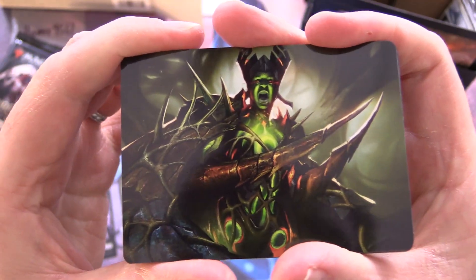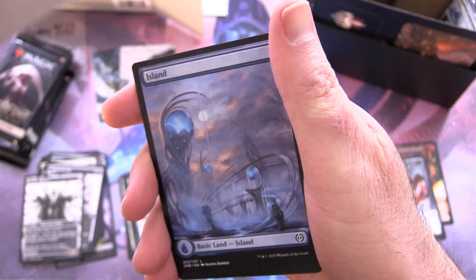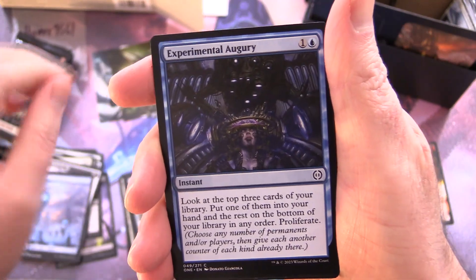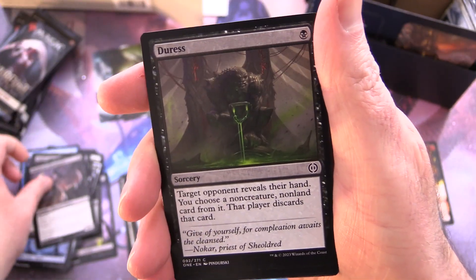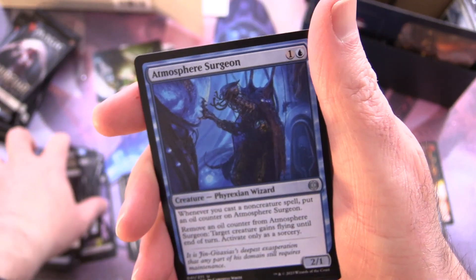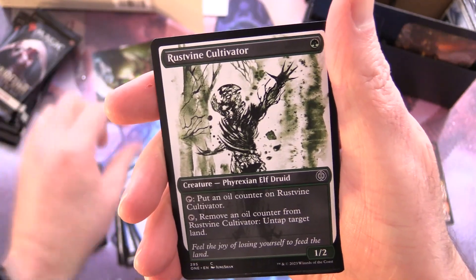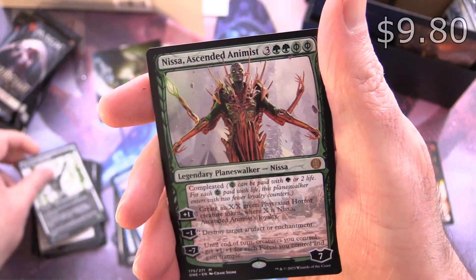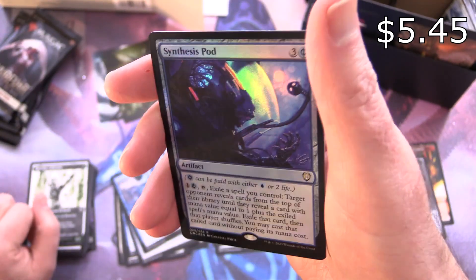Pack three — a bit of a slow start. This is Mantis something or other — Mazes Mantle, okay, roughly on the right track. We've got a nice Island. Experimental Augury, Anoint with Affliction, Sheoldred's Head Cleaver, Brutal Duress, Whisper of the Dross — I can hear the packs whispering to me. Atmosphere Surgeon for the uncommons, Prosthetic Injector, Reject Imperfection, Rust Vine Cultivator with alternate art, and a mythic — Nissa, Ascended Animist!